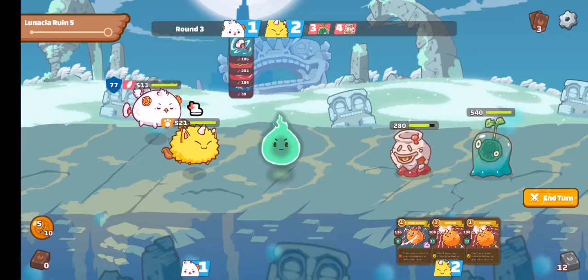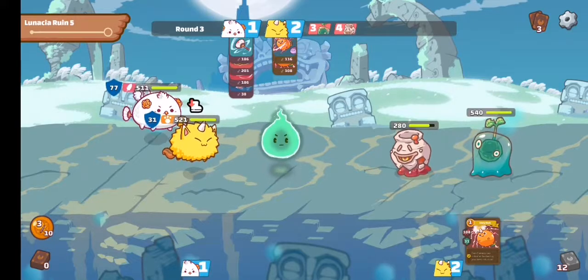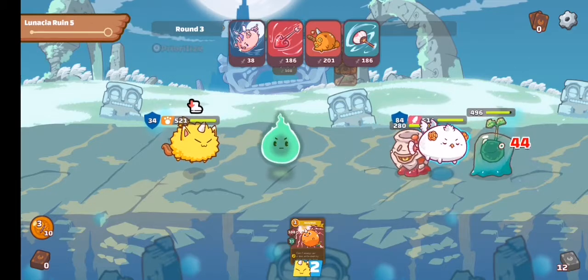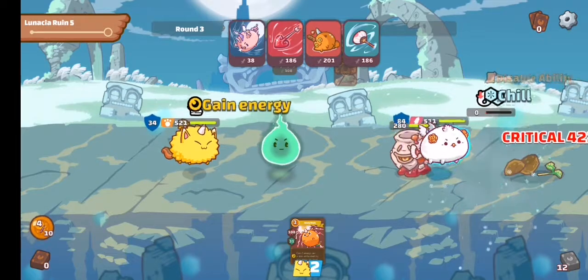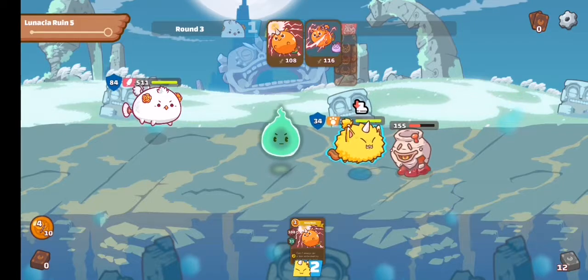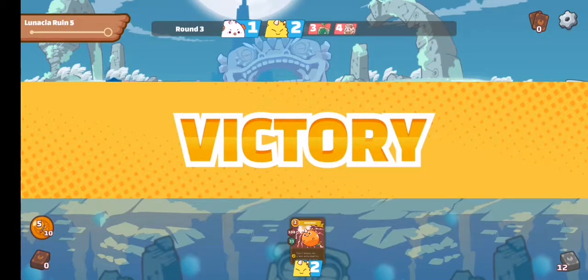Now I'll attack the back line, then attack the front line again — we still have plenty of draw cards. You can see my bird axie attacking the back, reducing their HP until they die. We even got a critical hit, and it's that simple. Victory!